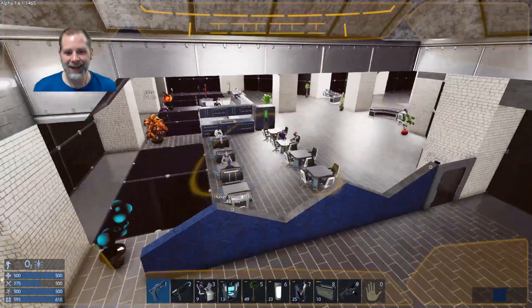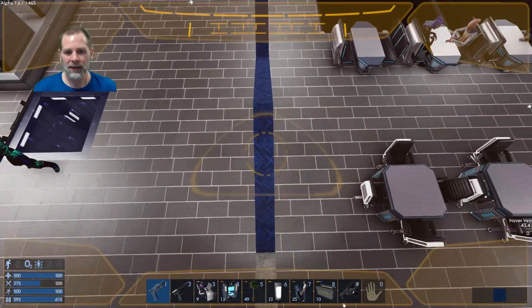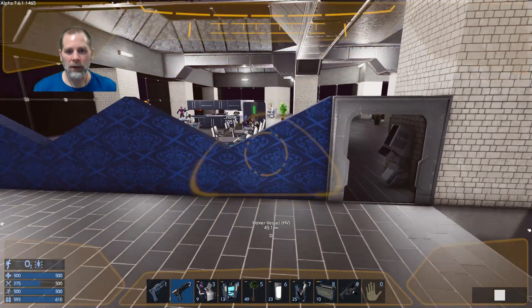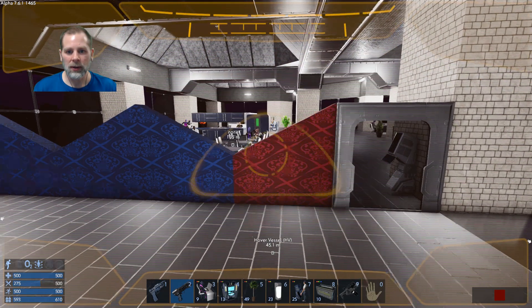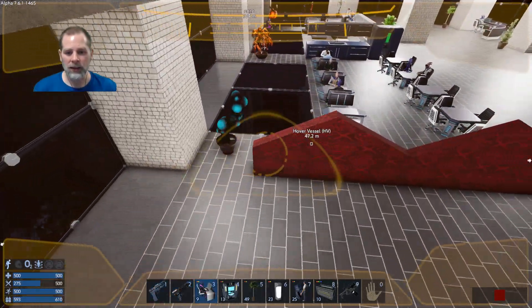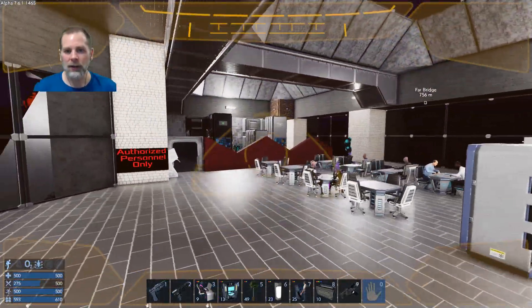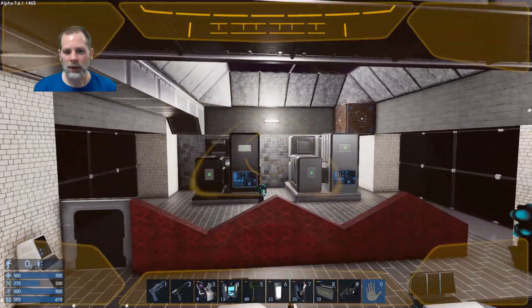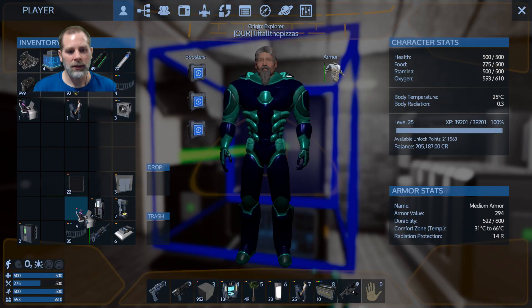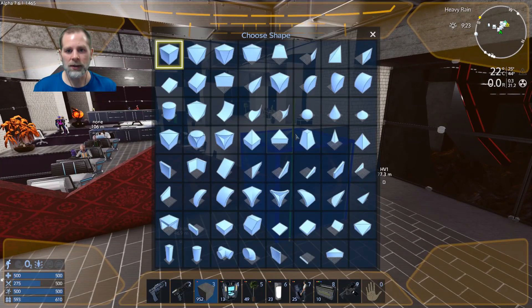We can paint that, that, that and that. Then we can get all these blocks going dark red maybe. This is where I would love the velvet rope type of thing. I'm trying to decide whether I want to put something on that end there. I think that looks okay - it kind of blocks off the area. I could probably even put some of that across the top too - that might look cool.